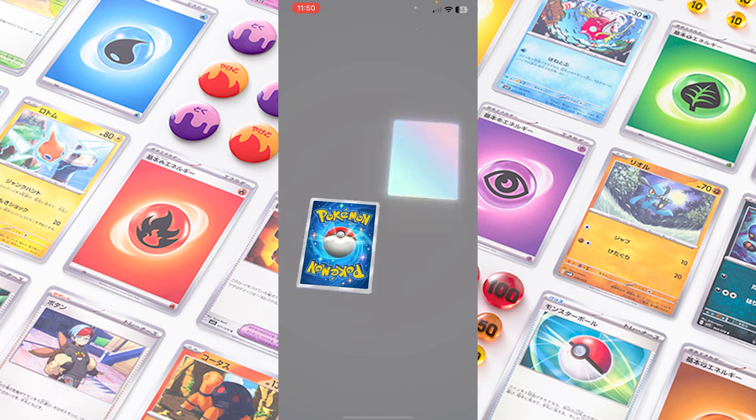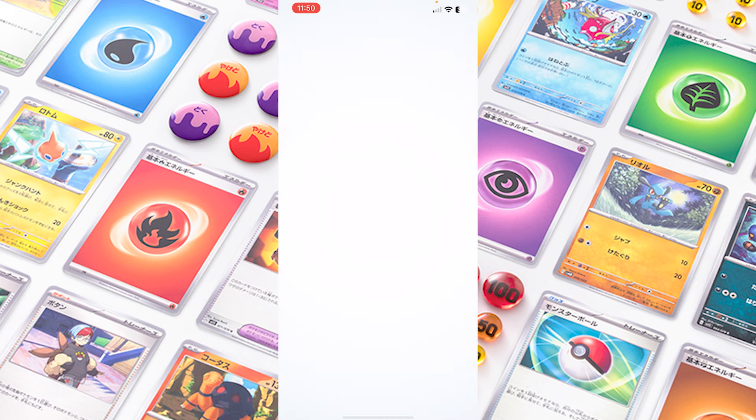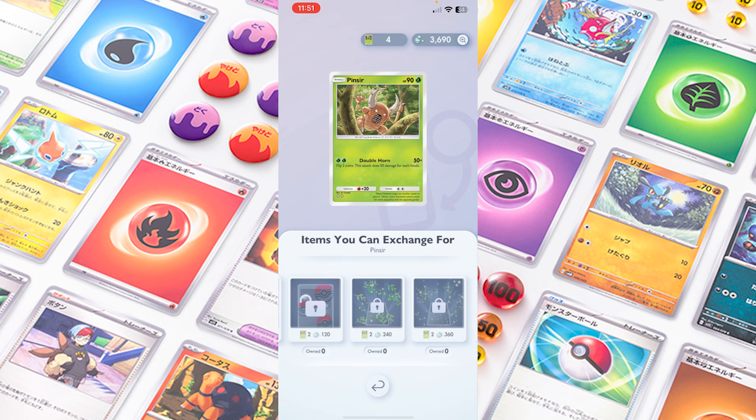Once trading is opened up — and we haven't got any updates on that feature yet, as it is the first day — that will come soon. For now, the only thing you can do with duplicates is hold them in your 'My Cards' section, and there is also a feature where you can add flares to them.